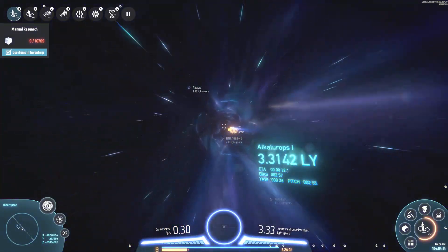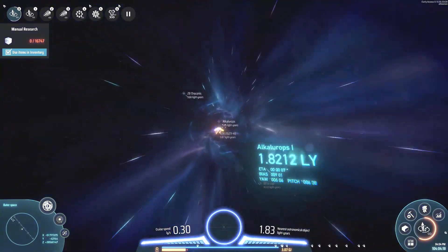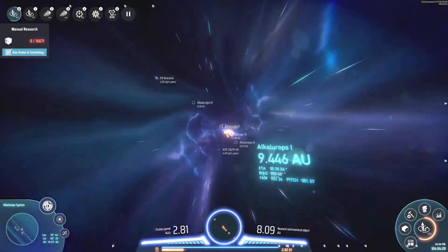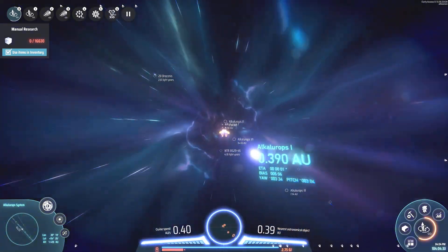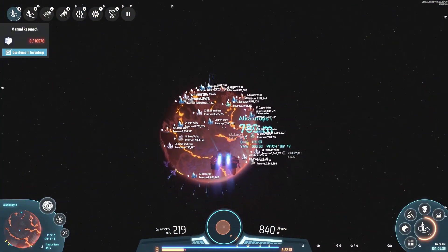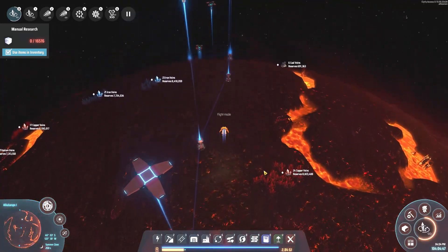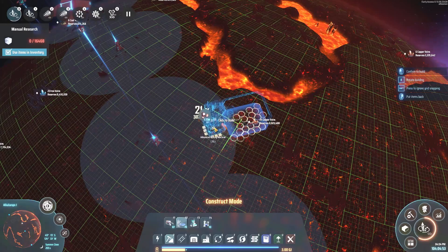Welcome back to another episode of Ice and Spear Program in our Dark Fog Polar series. We are returning to Alcalurops 1. I went off-episode and saw a few seeds approaching systems I didn't want to lose to the dark fog, so I went ahead and took care of the boring seed destruction stuff off-episode. Now we are getting back here to Alcalurops 1 to start mining all the various resources on this planet, including copper veins, coal veins, and everything like that. We have 75 mining machines left, so let's get busy.